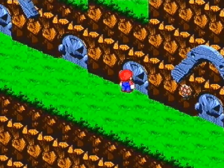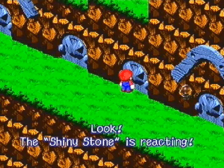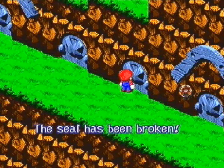Check the door — it's been sealed. The shiny stone is reacting and it breaks the seal, and we can just walk right in. It looks like someone threw up a bunch of pixels.